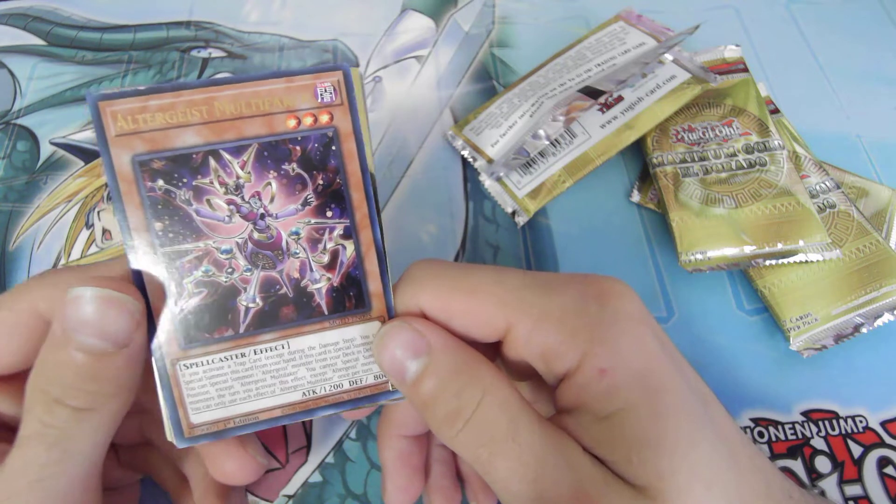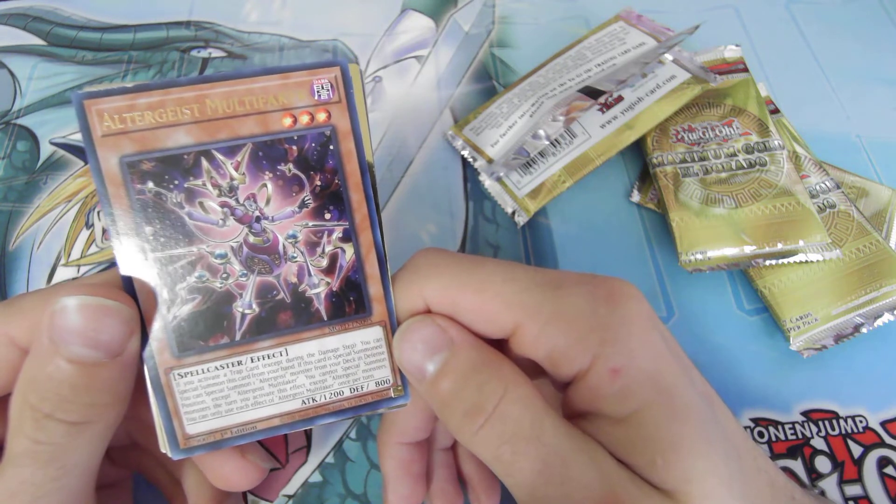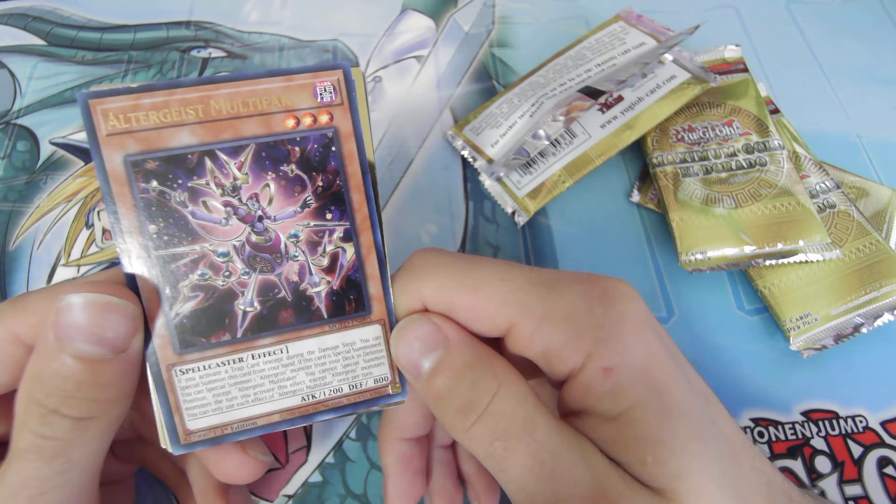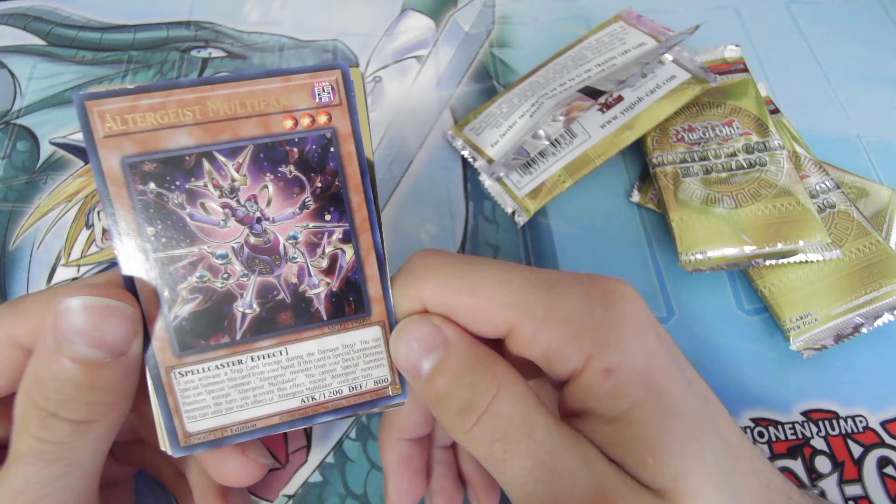Altergeist Multi Faker. We have a trap card. Except during the damage step, you can special summon this card from your hand. If it's special summoned, special summon one Altergeist from your deck in defense mode.